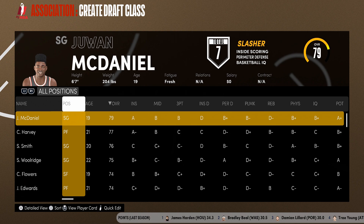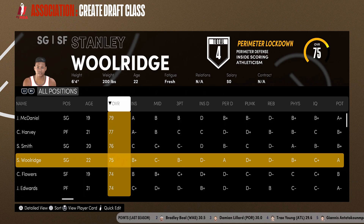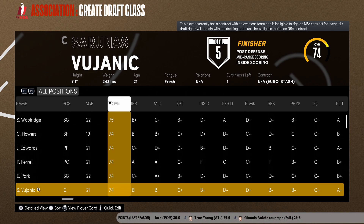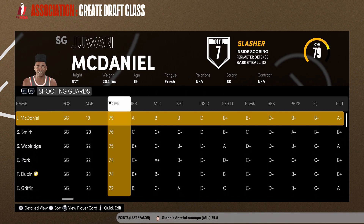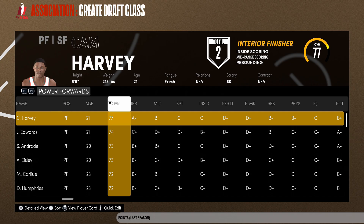For MyNBA, they've updated the MyNBA online low download draft class option functionality. Player morale and how it's calculated has been addressed, and they have nerfed generated players turning into prime Randy Moss when progression started to kick in, as far as their speed and vertical ratings are concerned.